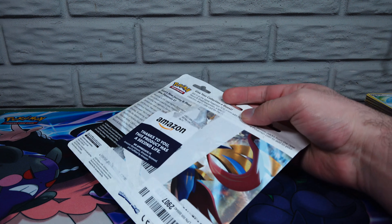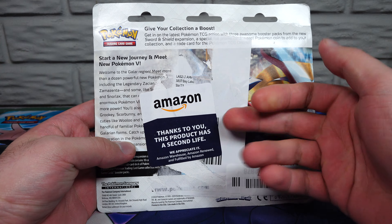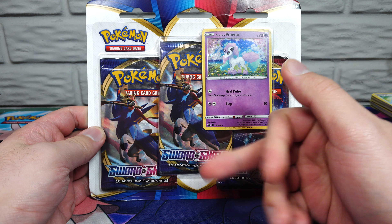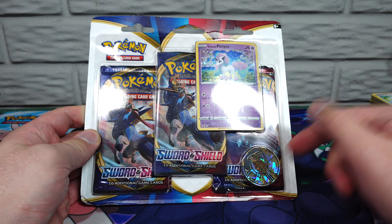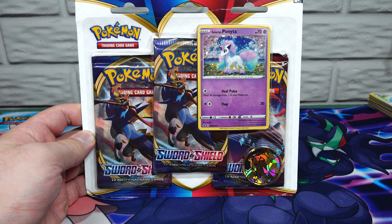So here we have an Amazon Warehouse purchase. These are blister packs, so they're pretty darn safe. This is a Galarian Ponyta, Sword and Shield, with a Raichu coin. We're just going to do a couple packs here.